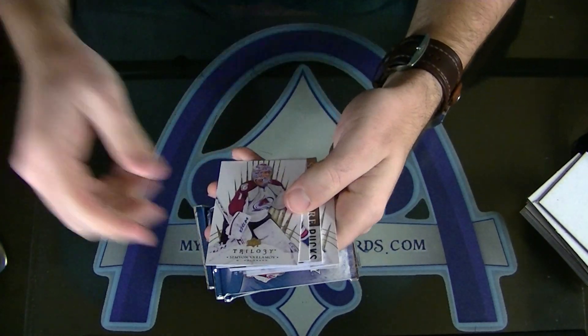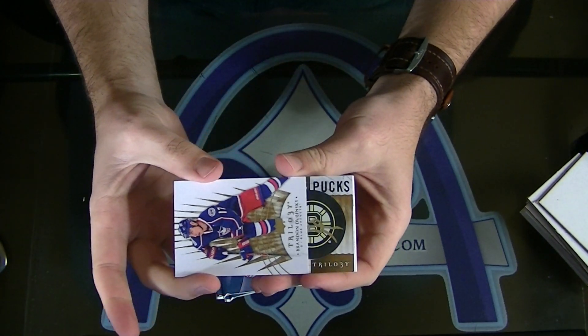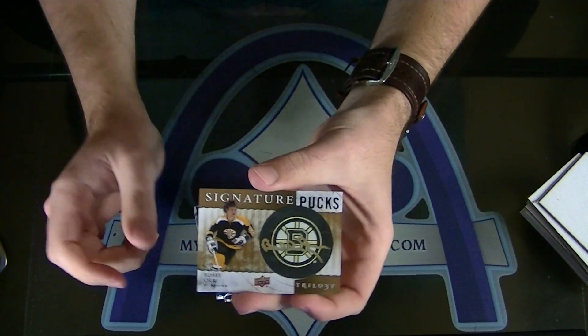Fatty number one — what's going to be our puck? What's it going to be? How about a Bobby Orr? Bobby Orr signature pucks for the Boston Bruins.